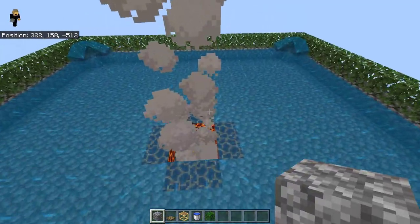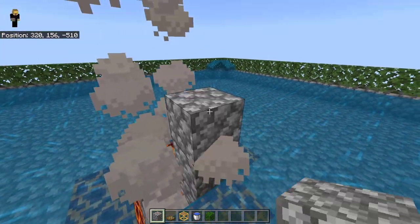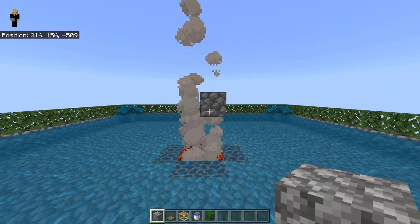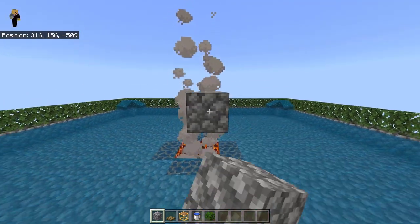Now go to the middle of the build and build up by four blocks, then remove the three blocks below. After that, from this block extend seven blocks on every side.